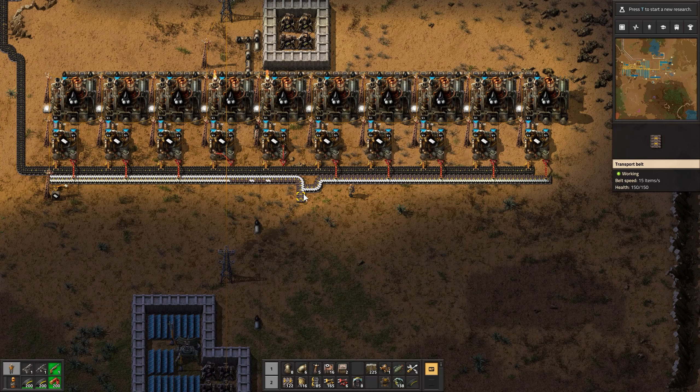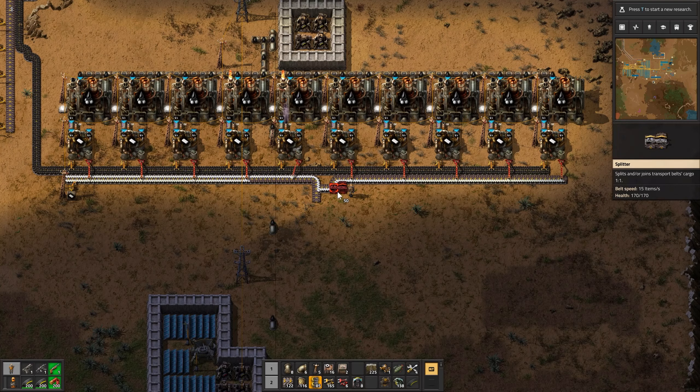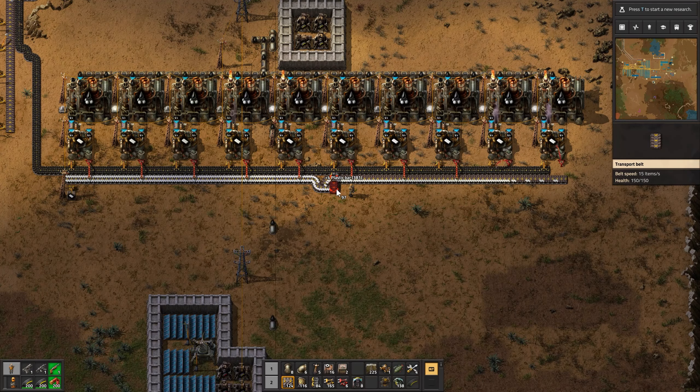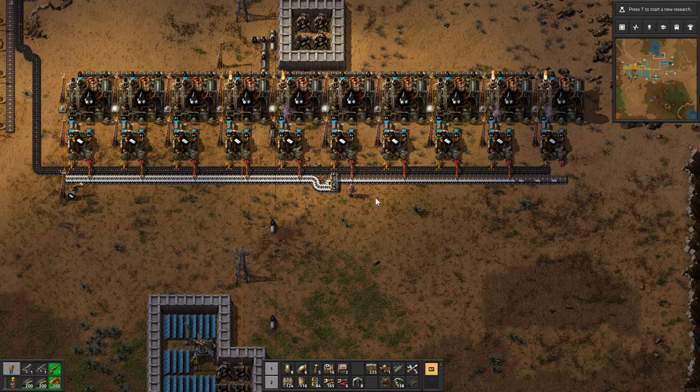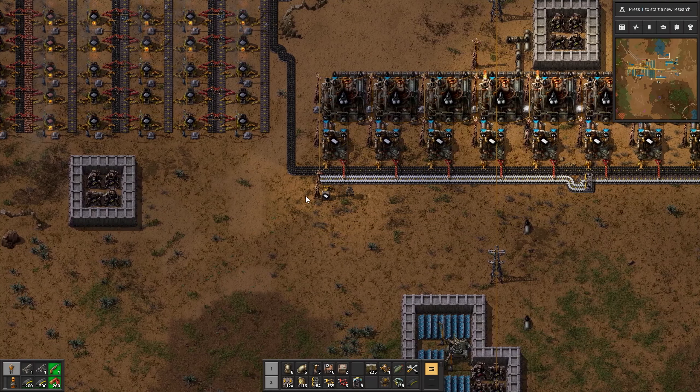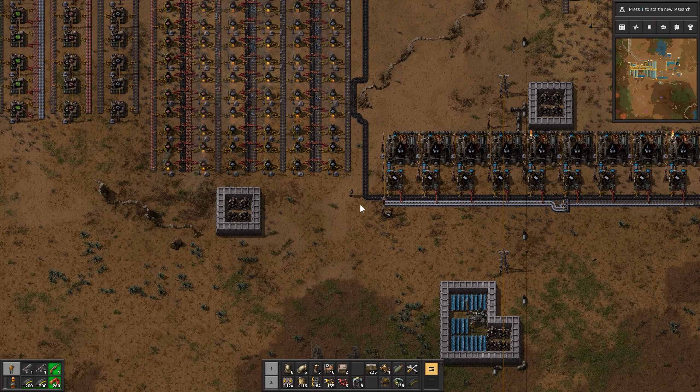I did the same weird thing here. I could just do this, right? Put that there. And then this will go — which way do I need it to go? Yeah, this side needs to go that way, this side needs to go that way. There, like that. All right, and then I can bring this plastic up to the main bus. Now, how am I going to do that?